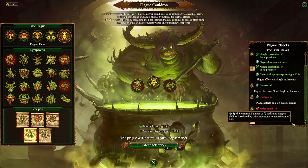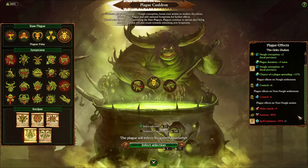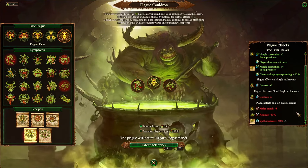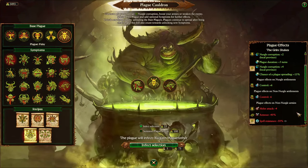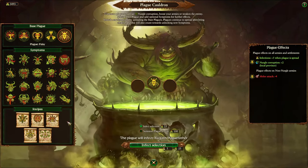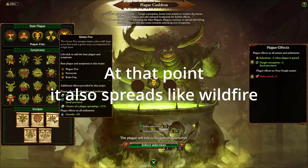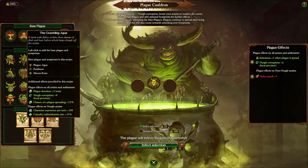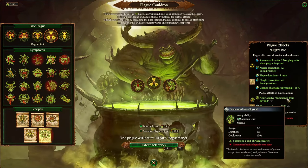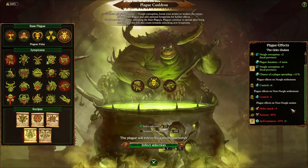Finally, the Grim Shakes super plague: plus 6 control for your settlements, minus 6 for the enemy's, minus 4 melee attack, minus 40% armor, and minus 50% spell resistance — meaning your spells do 50% more in that battle against the infected army. Against the right enemies this will completely obliterate them combined with your blight boils and other tools.